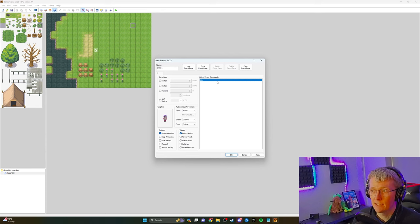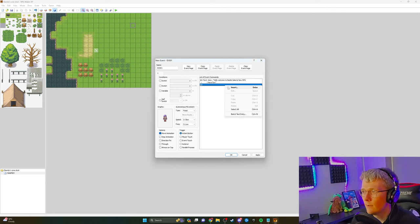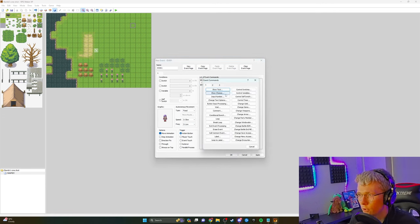Over here is the list of event commands, and we can insert stuff here — so we can do text. There's all sorts: you can do show choices, input number, change text options, button input. There's loads and loads of stuff, as you can see here.